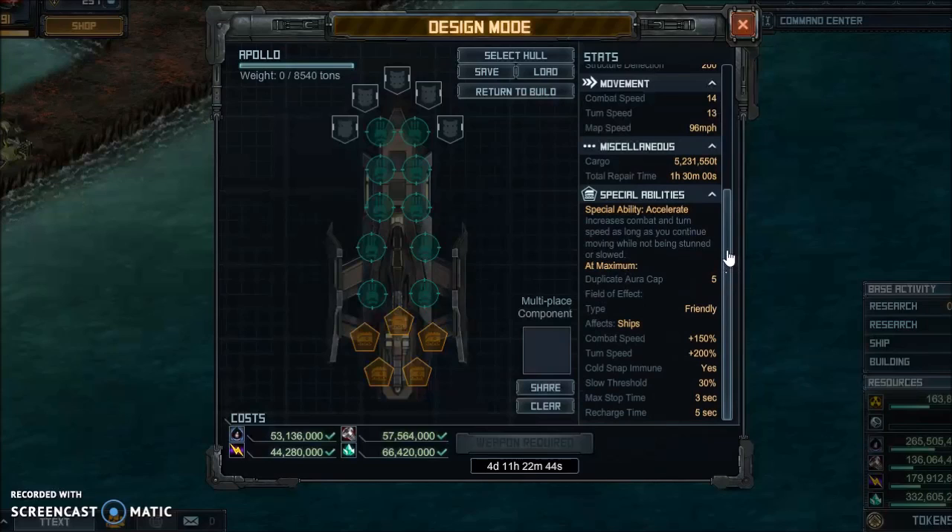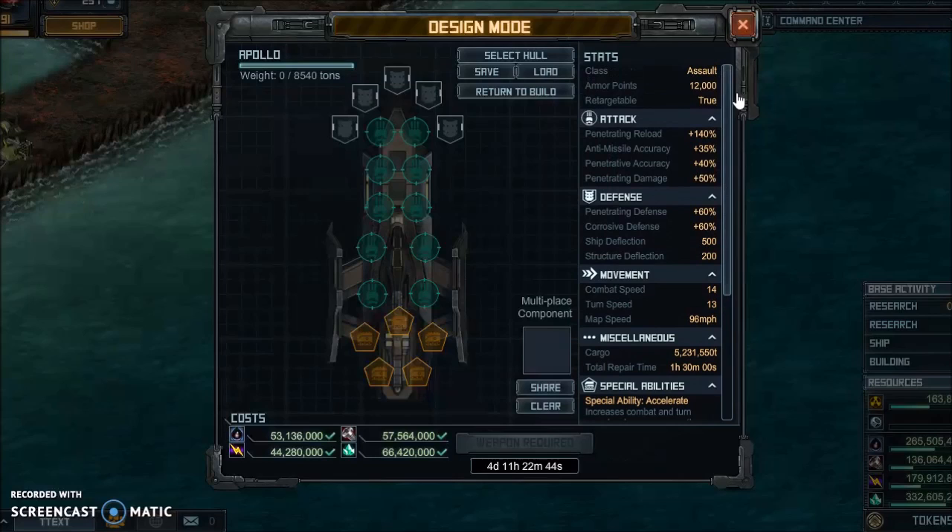The Apollo is an assault class ship, which means you're going to have missiles on it. You're not going to be able to use this in the FM or skirmish targets for any kind of success.